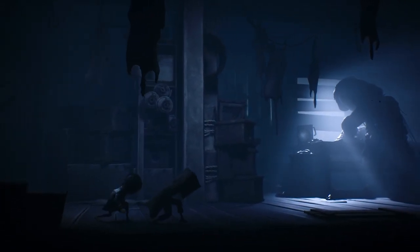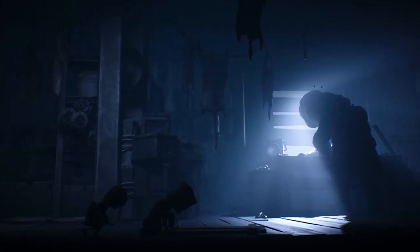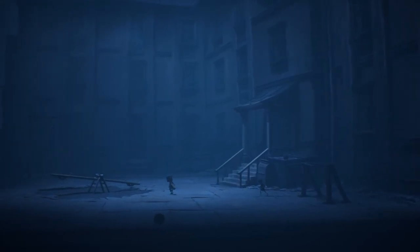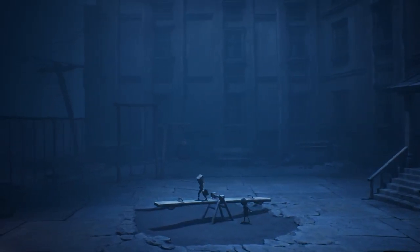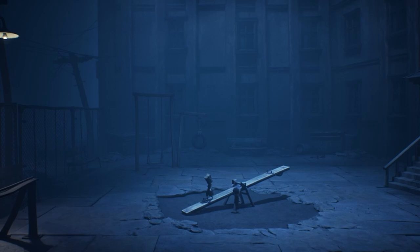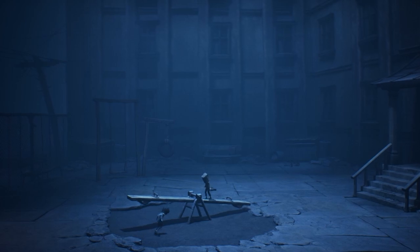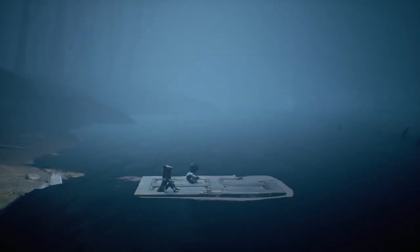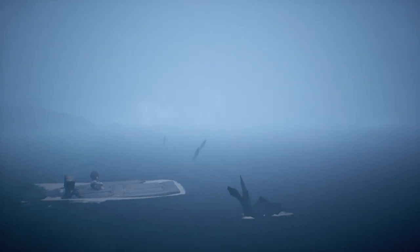Little Nightmares 2's constant undercurrent of terror wouldn't be nearly as effective if it didn't look and sound so sharp. Every environment is overflowing with detail to make them feel distinct from one another. The other characters are each distinctly terrifying in their own right, with designs that immediately telegraph each new threat's specific danger and inhumanity. Scenes are lit with foreboding splashes of light — sickly greens and inhospitable browns bleeding into oppressive shadows and gloomy blue tones. Mono's faded green clothes always stand out from the surroundings and contrast nicely with Six's bright yellow coat, so you always know where you are on screen.